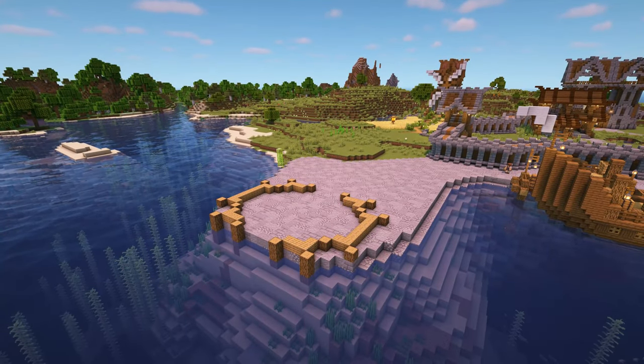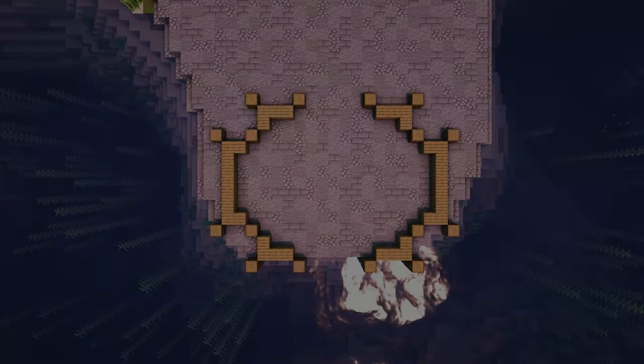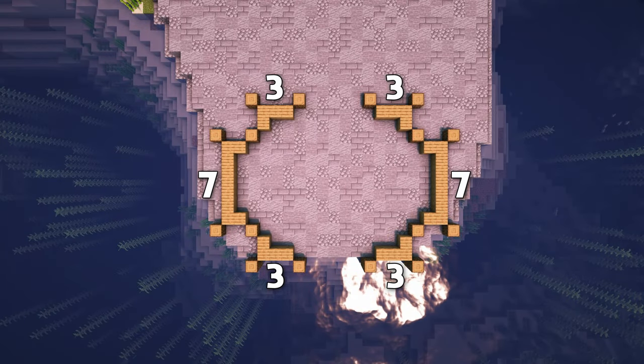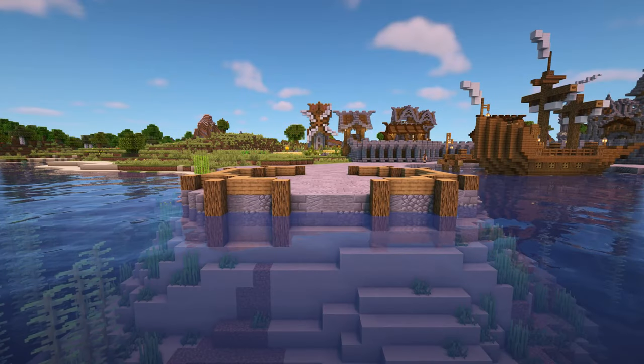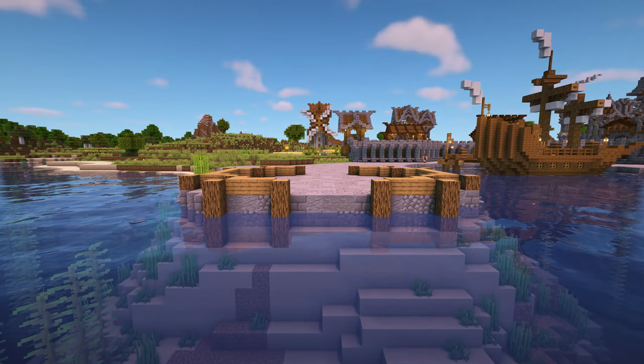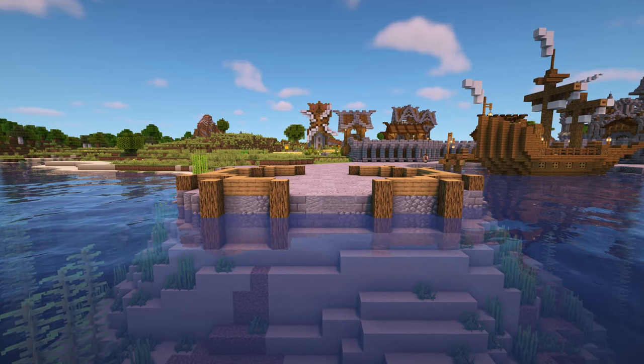Here's the location of where the boathouse will be built, right on the edge of the fishing area. Here's the outline of the build — the shorter sections are 3 blocks across and the longer sections are 7 blocks across. Then we have 2 blocks coming across in each of the corners. The build will be right on the edge of the fishing area, with the oak logs going down into the sea to look a bit like supports.